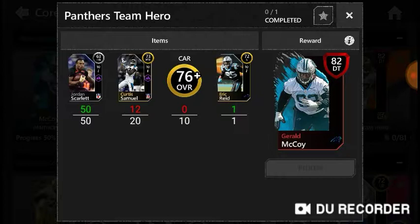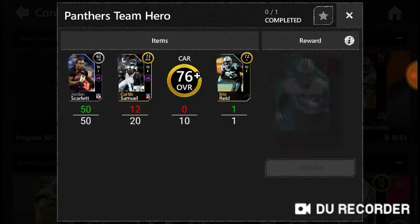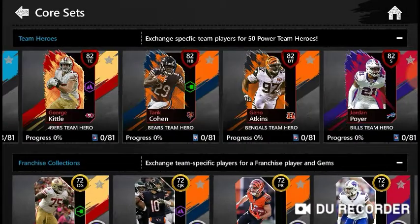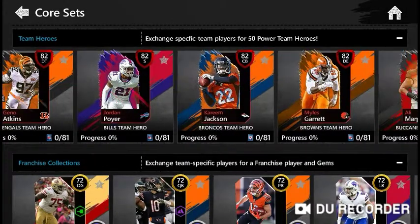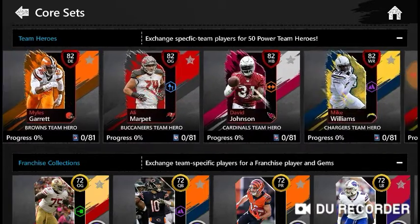I had Eric Reed, then I bought the rest of the silvers with the money I had left over. I'm going for Jerry McCoy obviously because he's on my favorite team.